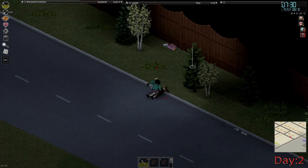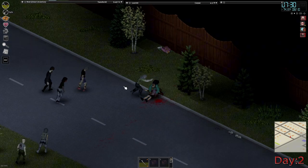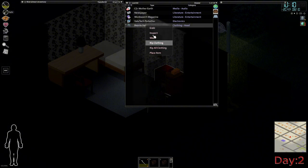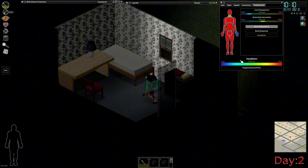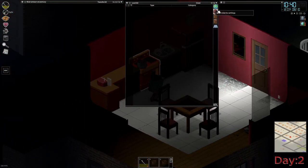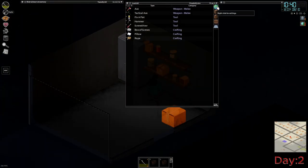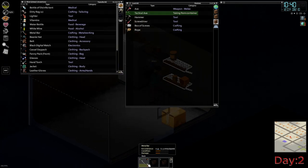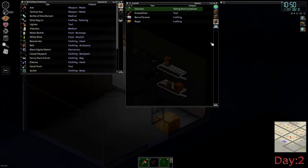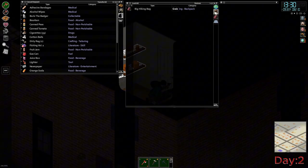Hopping a fence is always risky but sometimes you just gotta risk it for the biscuit. Checking our moodles it looked like we were about to hit hypothermia, so it was time to find a house and take a break — negative 20 is better than negative 70 — and we ended up finding a beanie which really helps. Even with full insulation you still have to be careful, as full insulation does not protect you in negative 70 weather. This garage had a tactical axe and a regular fire axe, which happened to be the main weapons I'd be using at the beginning of this playthrough.